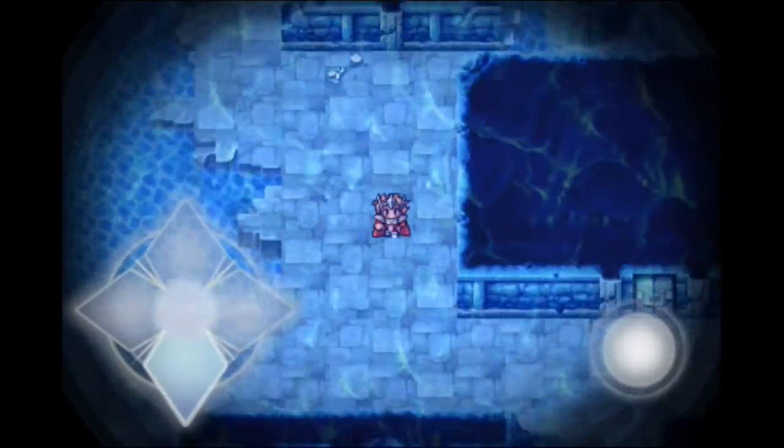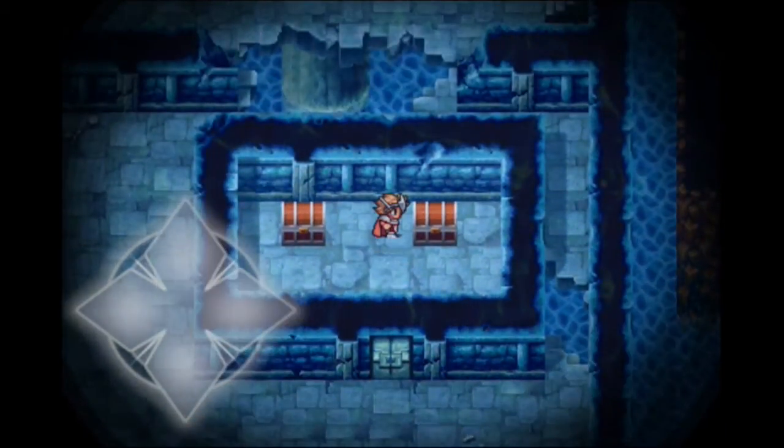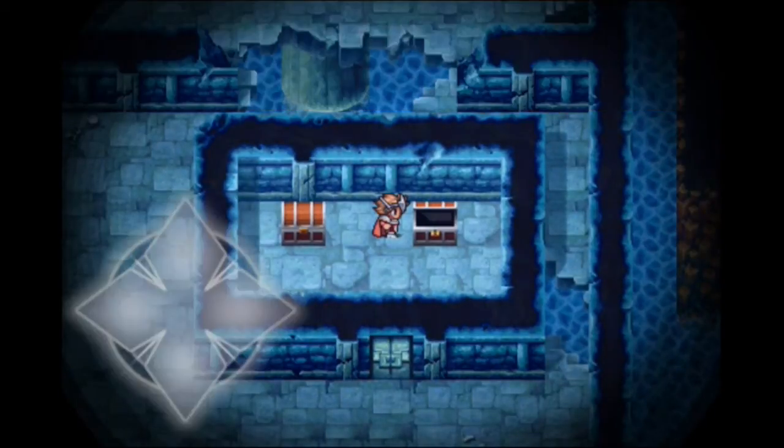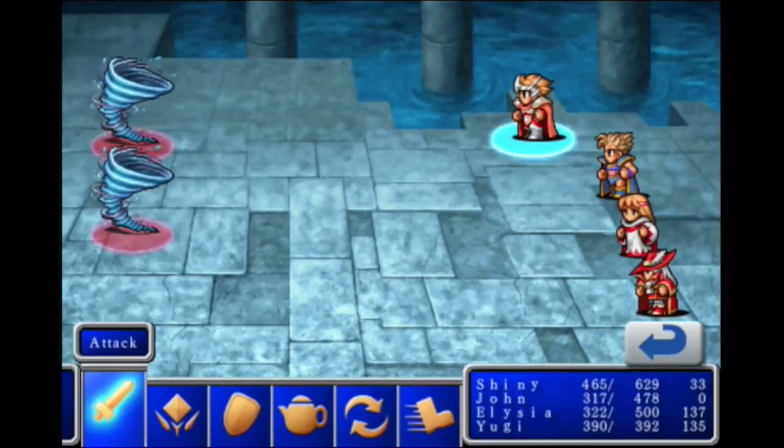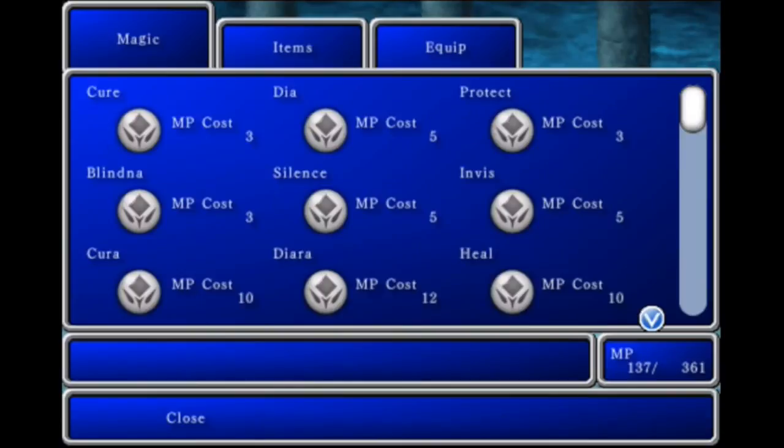We want to head down this place to a room right here. I believe there's a fixed encounter here. Yes there is — Water Elementals! These are tornadoes though, they don't look like the other elementals. Not really sure.